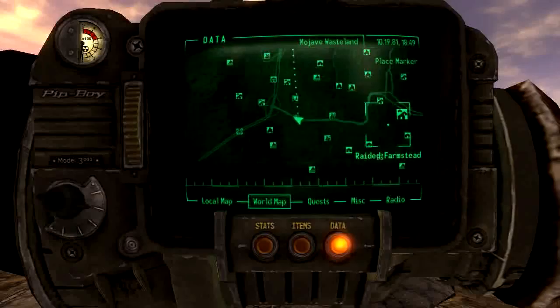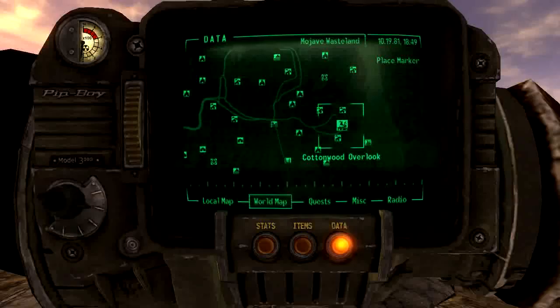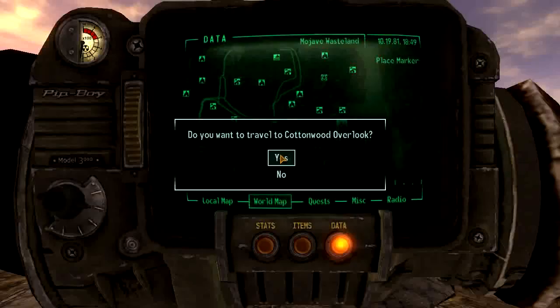Our next port of call is the Cottonwood Overlook. It's quite a distance, but there are no trucks or cars that you can blow up in between. If you do happen to find any, let me know.